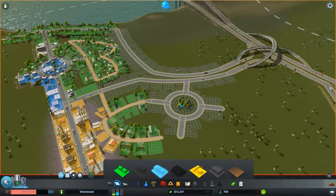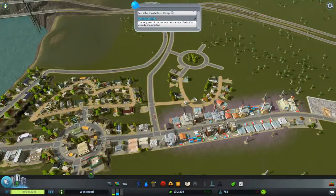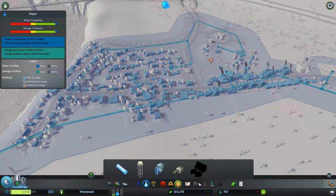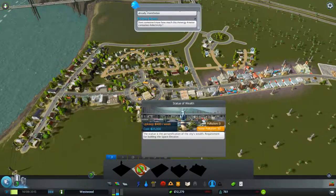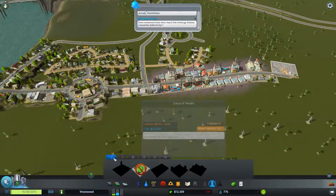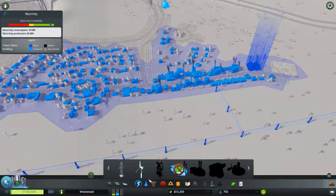We've still got quite a bit of commercial demand, so maybe we'll build some commercial out this way. As for unique buildings — we could possibly build a Statue of Wealth, but it's quite expensive, so I don't think we're going to build that just yet.